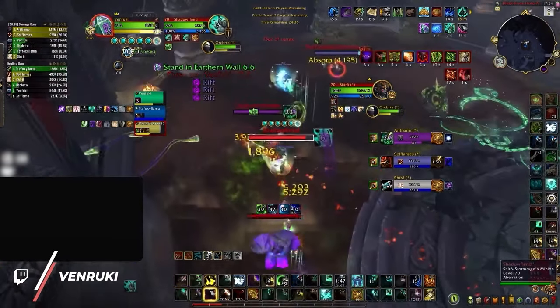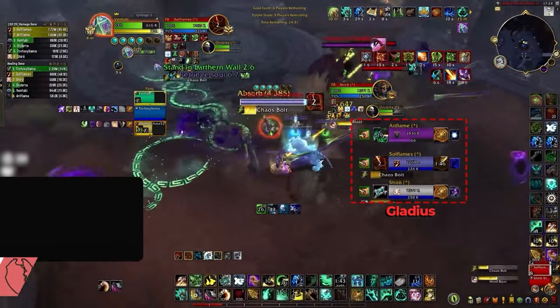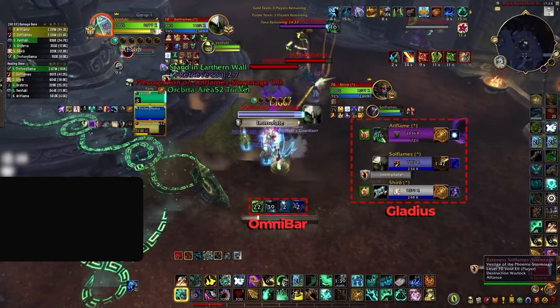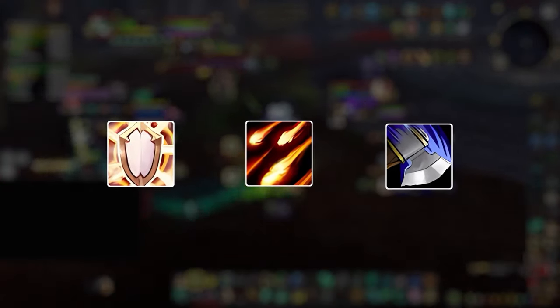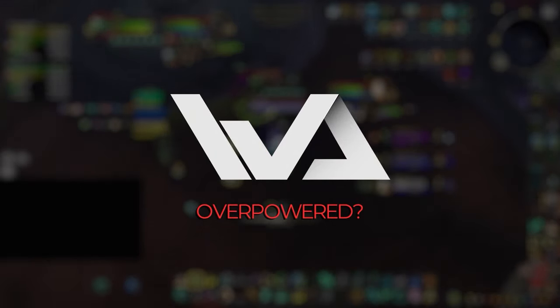This might sound like a hot take, but there are really only two add-ons you need for PvP: Gladius, which you need to track diminishing returns while making arena frames easier to see, and Omnibar to track interrupts and cooldowns. Why are these two essential? Because they allow you to see information you can't track by yourself — like diminishing returns and enemy cooldowns. These add-ons will be useful no matter what spec you play. And yes, Weak Auras is the most overpowered add-on of all time, but we'll get to that later.